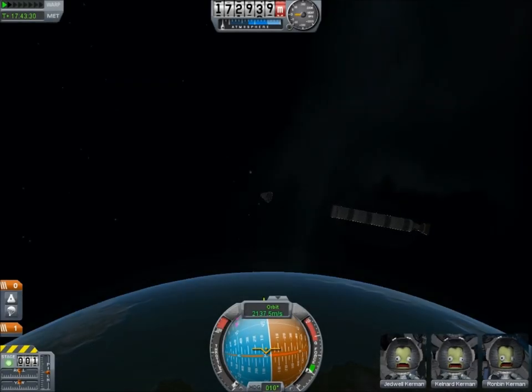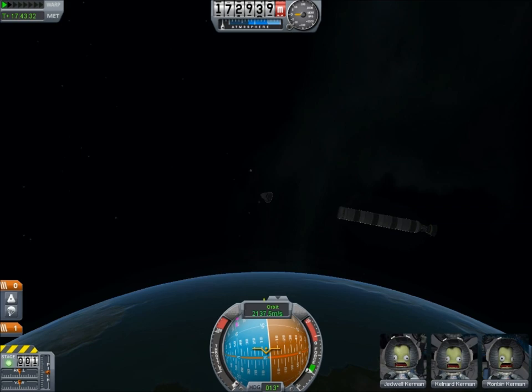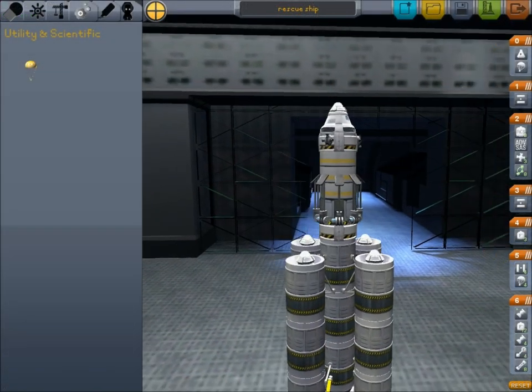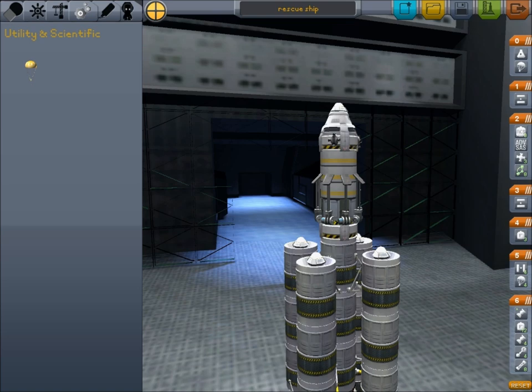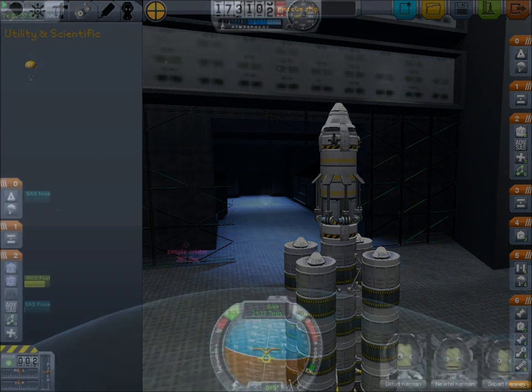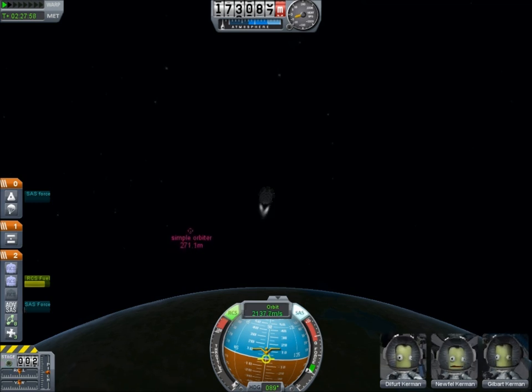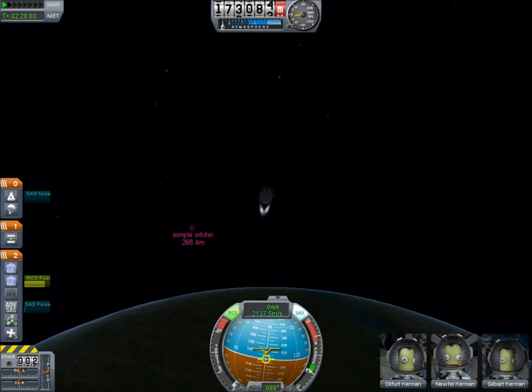After a freak staging accident stranded three of my astronauts in orbit, I decided I should go and rescue them using this magnificent vessel. It has an upper stage designed specifically for the purpose of rendezvousing with the stranded capsule and bringing the pilots home safely. After setting up for the final rendezvous,